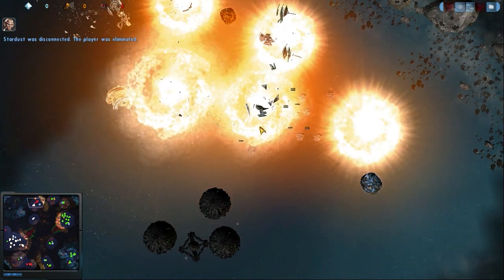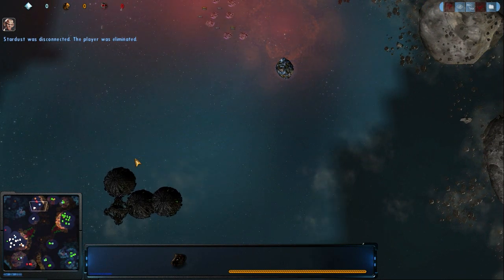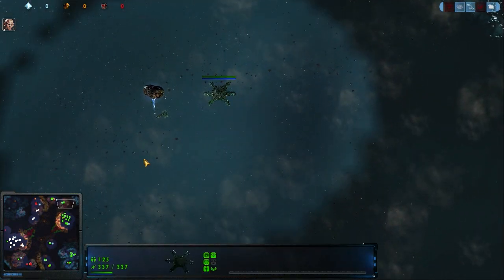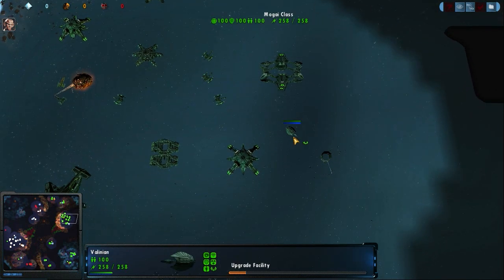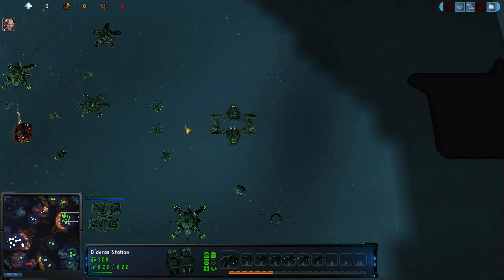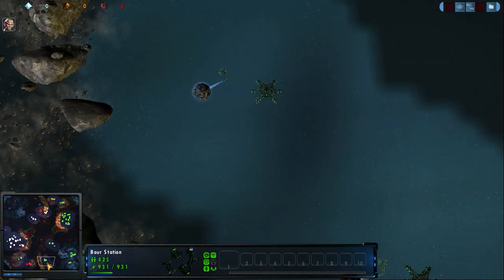Stardust throwing in the towel, or a little bit of disconnects — one of the two. It wasn't too far off from the truth. So now we have a 1.1 versus 1 here. The Romulans have just a ton of resources. The question is, what do they have in their production yard? You can see that Dexter is trying desperately to upgrade, but he just does not have the production facilities to protect all of the expansion that he has.